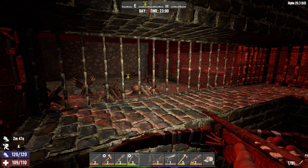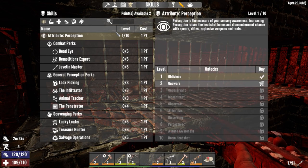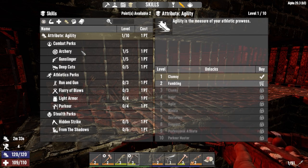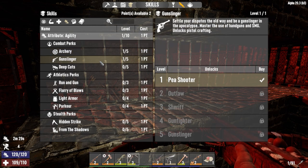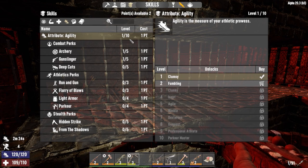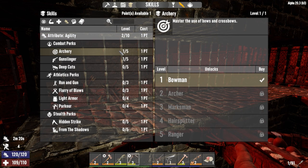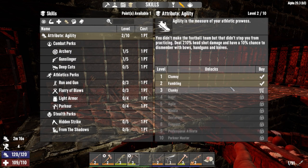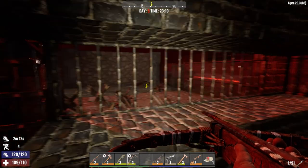Got ourselves a level and I did want to up our archery and gunslinger, but to do that I think we need to drop another couple of points into agility. One point's not going to do it — I think we have to get up to level three. So we'll put one more point in agility and next time we'll unlock archery and gunslinger level two.